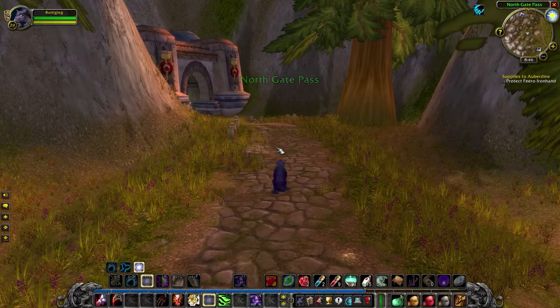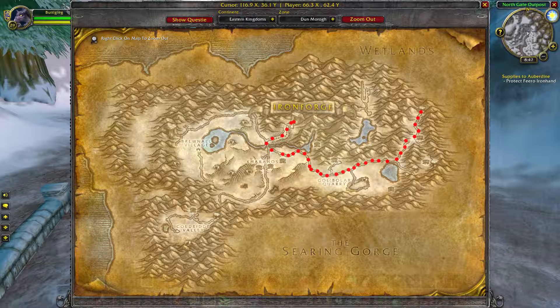The tunnels of the Northgate Pass will drop you off in Dun Morogh. And from there you make the long run all the way across the zone until you get to the gates of Ironforge.